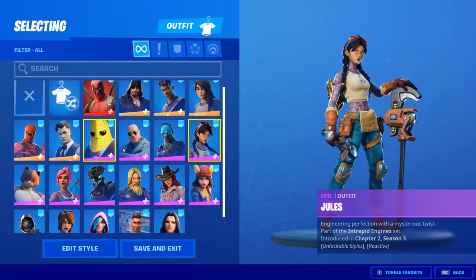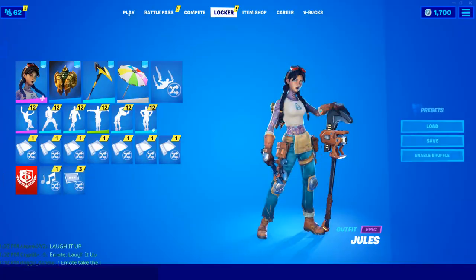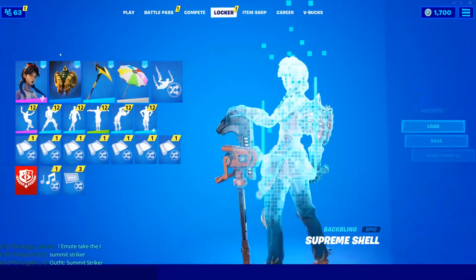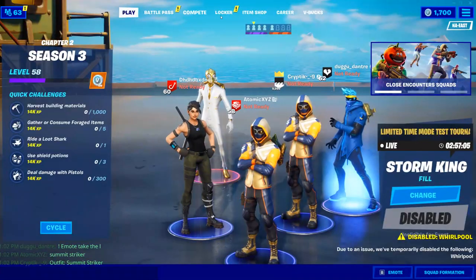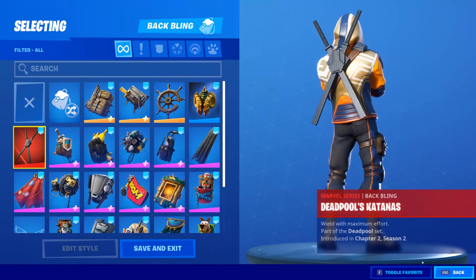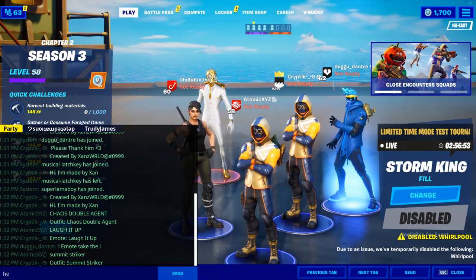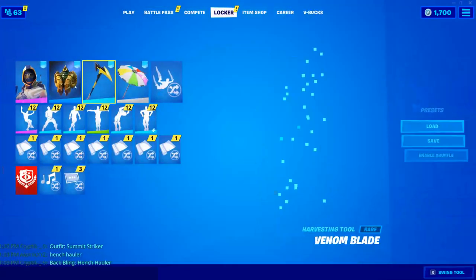Let's see something from my locker — you can even do Summit Striker, you can do anybody you want. There you go, that's pretty cool. You can literally use anything you want. You can even use back blings — let's try Henchtoller, that's an easy one. There we go, and he just has the exact same back bling as me.